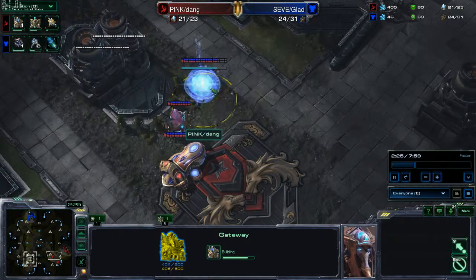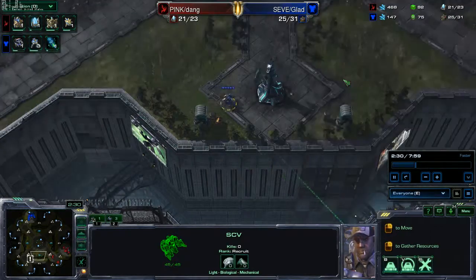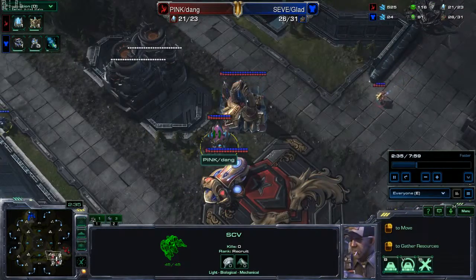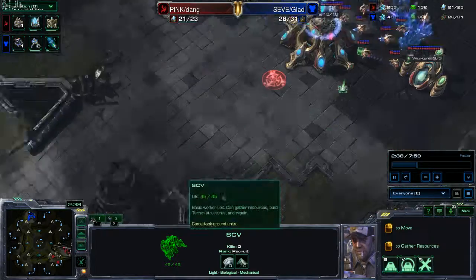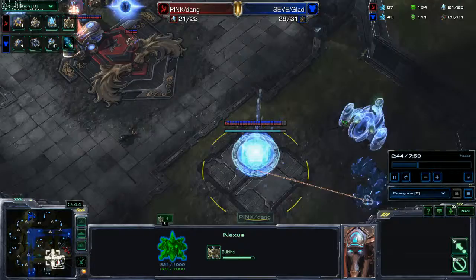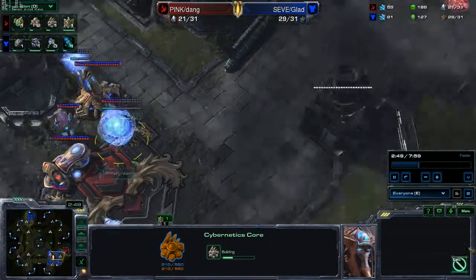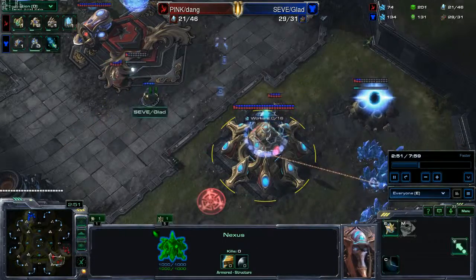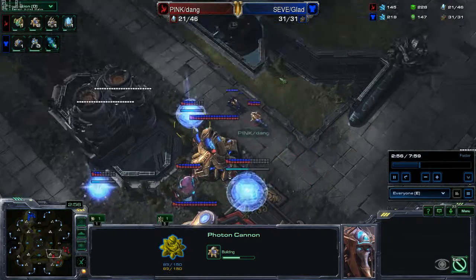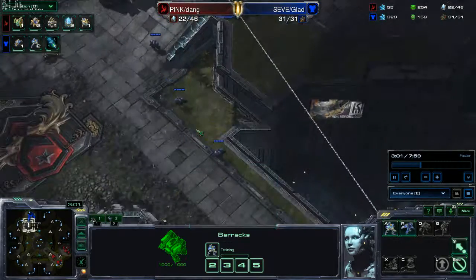Getting a quick scout with our SCV. Pretty soon we find their base — they're grabbing a pylon, and their expansion over here is almost finished. We're grabbing their cyber core right at their ramp, and grabbing a couple photon cannons, just two right now — one on the top, one on the bottom on the ramp. We pump out four marines initially, then two more stragglers, and we're going to go see if we can do some damage here.